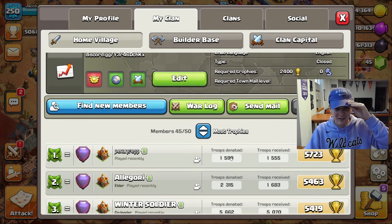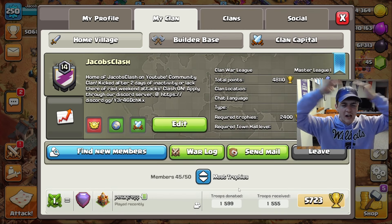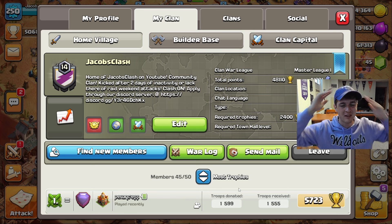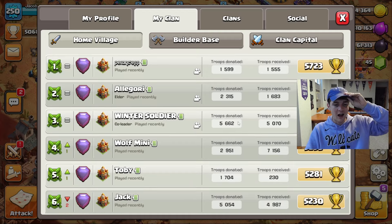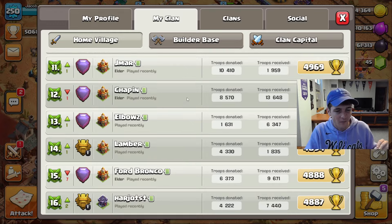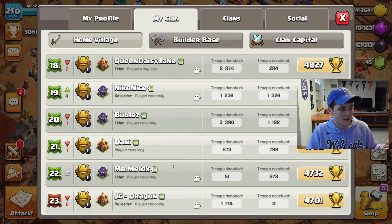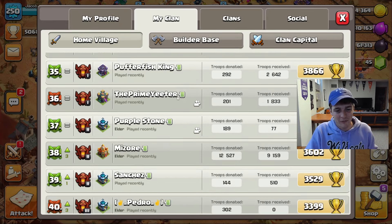We have 45 out of 50 members. If you want to be part of the Jacob's Clash movement — trying to get to Champions League at Town Hall 16 and participate in CWL — make sure to join my Discord, linked in the description. Check the recruiting page or announcements page to apply, because we'd love to have you. We can slot in 30 Town Hall 16s and possibly some Town Hall 15s. These members have put in absolute work for the clan and I appreciate every single one of them.